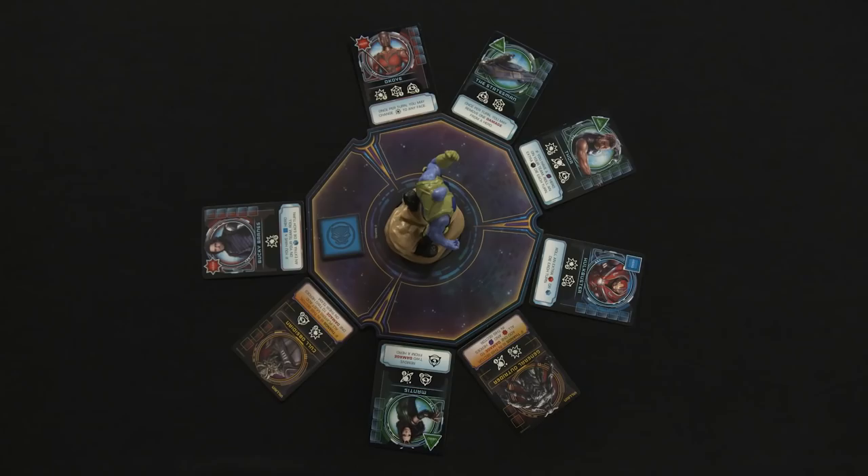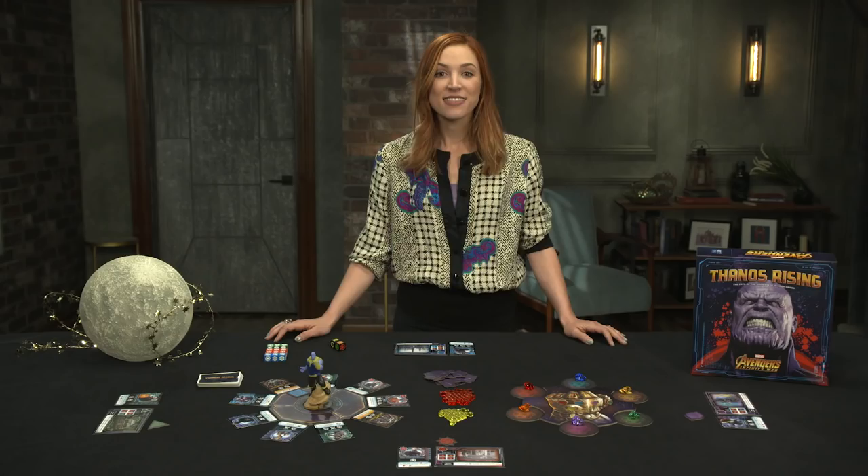Empty spaces in the deployment zone are refilled from the asset deck, the active player takes their deployment token back, and the turn passes to the next player. If players defeat enough villains before Thanos collects his Infinity Stones, kills ten heroes, or defeats a whole team, the players win! That's all you need to know.